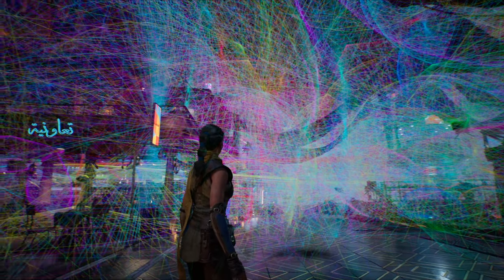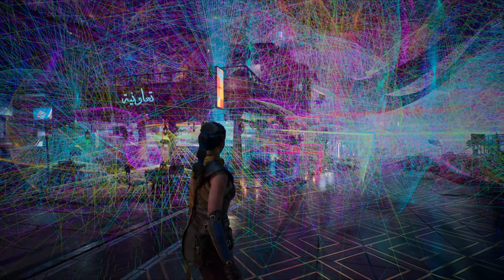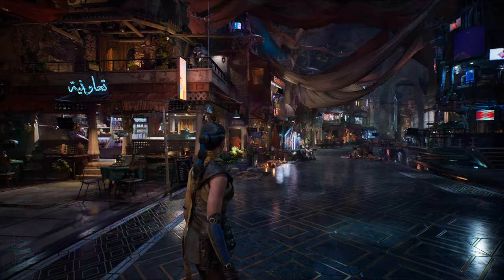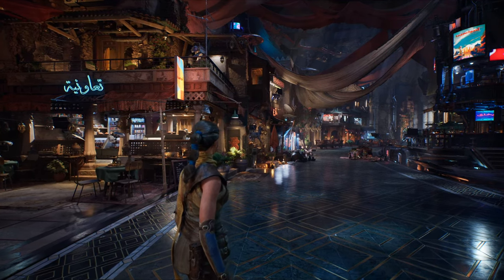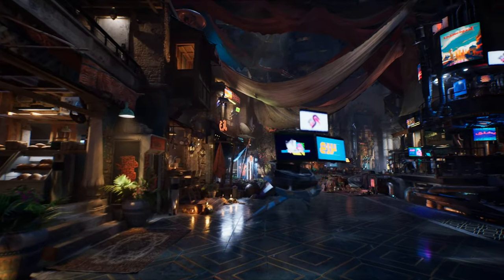While the initial visual impression may appear bright and appealing, the integration of realistic shadows from all light sources adds depth and realism to the scene. The dynamic capabilities of Mega Light were further illustrated by moving shadows cast by a swarm of drones, demonstrating the feature's versatility across various scenarios.